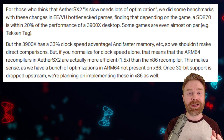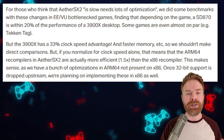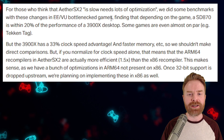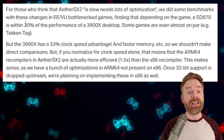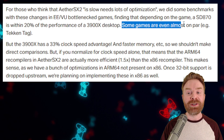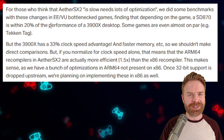This is a direct quote from the official AetherSX2 Patreon page, which I will link in the description below. For those who think that AetherSX2 is slow and needs lots of optimization: we did some benchmarks with these changes in EE/VU bottlenecked games, finding that depending on the game, a Snapdragon 870 is within 20% of the performance of a 3900X desktop. Some games are even almost on par — for example, Tekken Tag. If you are not impressed with this, I really don't know what to say.